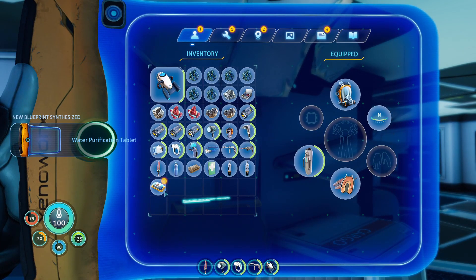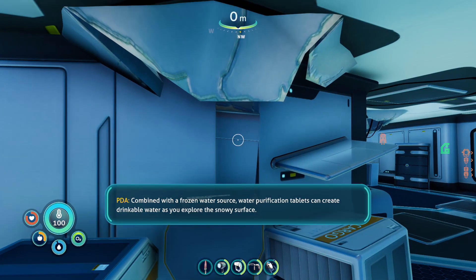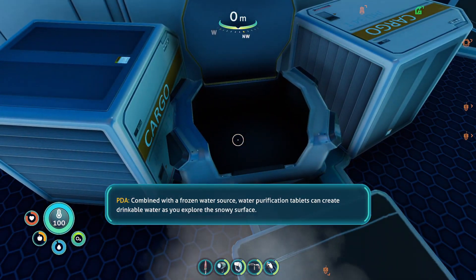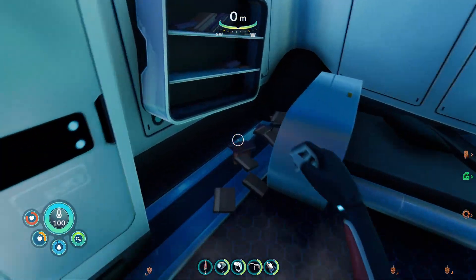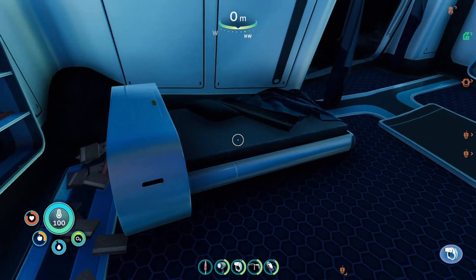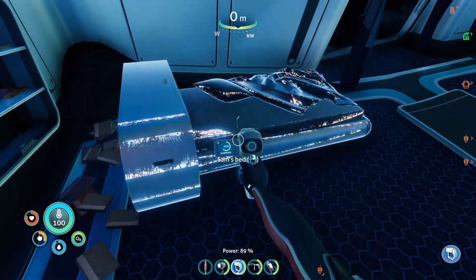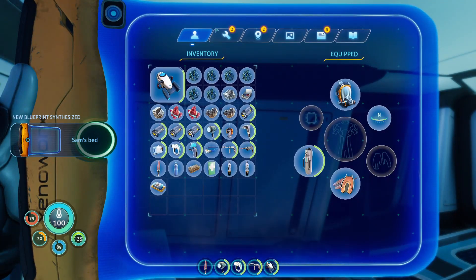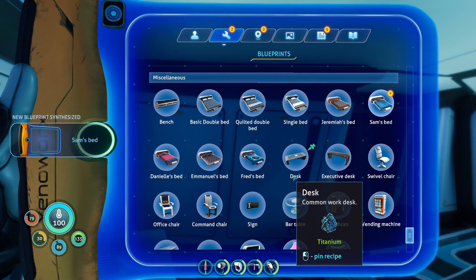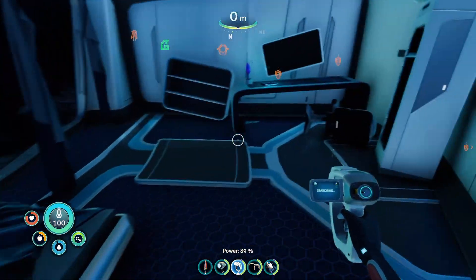Combined with a frozen water source, water purification tablets can create drinkable water as you explore the snowy surface. She started talking when she went in here — something's not right. We're investigating Sam's room. Sam's bed is just a blueprint for another type of bed. I don't know why there's so many beds.